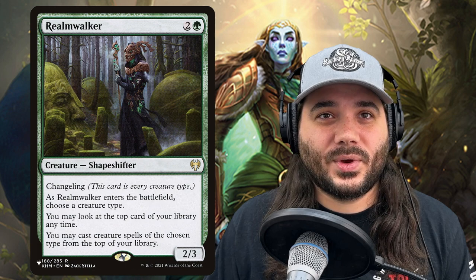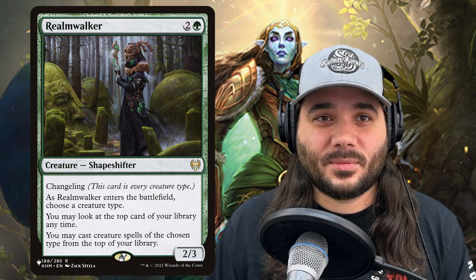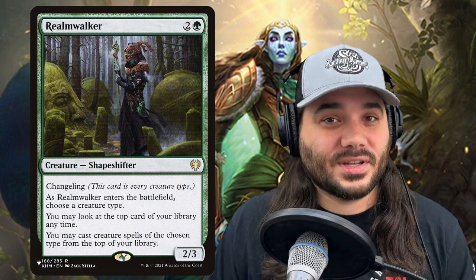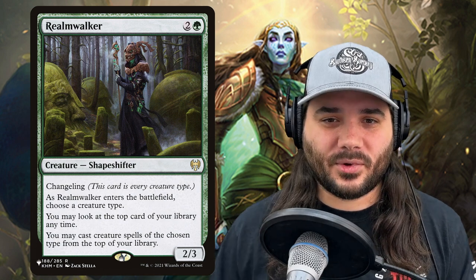Next, we have Realmwalker, costing 2 and a green for a shapeshifter. As it enters the battlefield, choose a creature type — you're going to pick elves. You can look at the top card of your library at any time, and you can cast creature spells of the chosen type from the top of your library. It gives you access to see that next card and potentially cast stuff from the top.